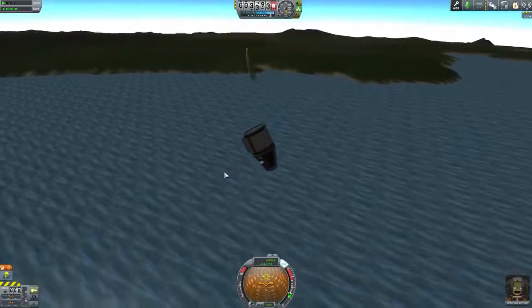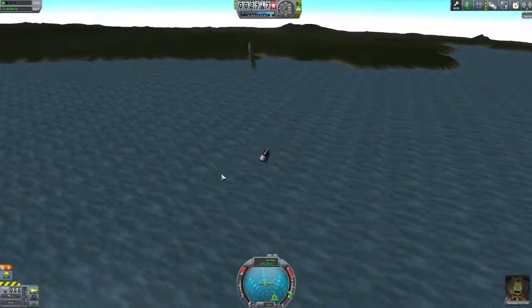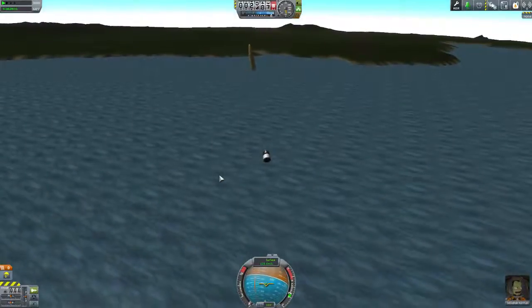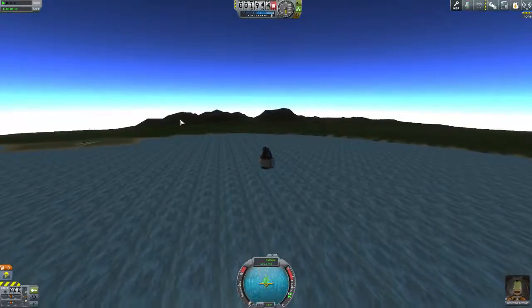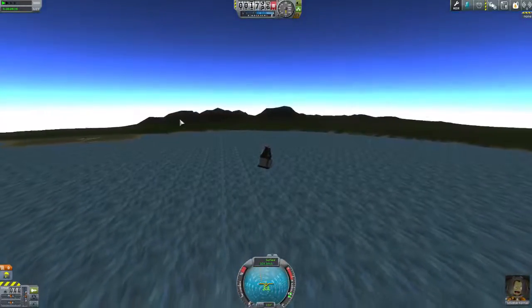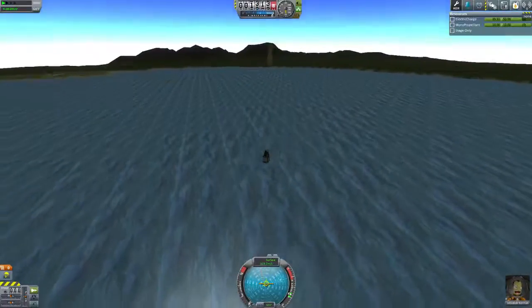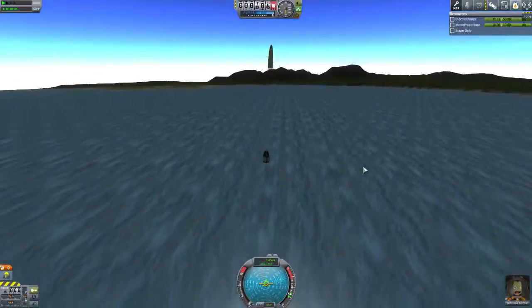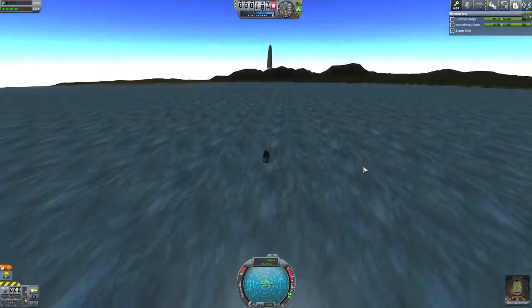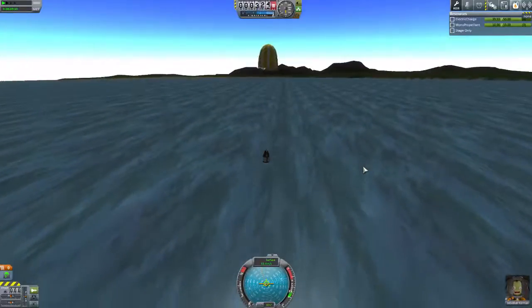So what I need to do is deploy the parachute and turn off SAS because it's going to start to pull me up. There we go — as we get lower it's going to pull us up. That's going to complete our first episode of this KSP career walkthrough. I look forward to seeing you in the next episode where we'll aim to reach orbit — that will be the topic of the next episode.